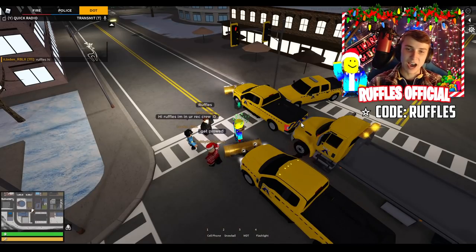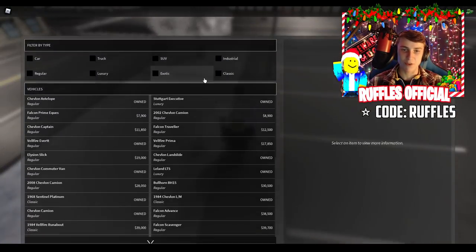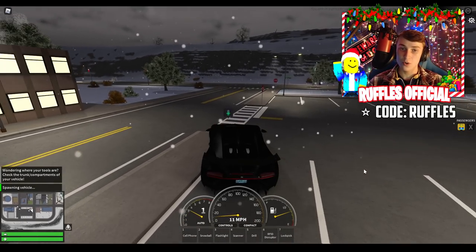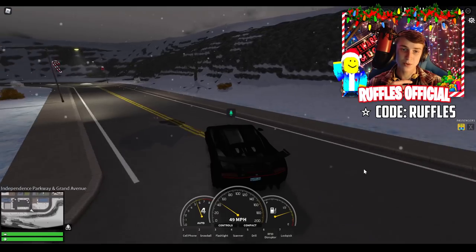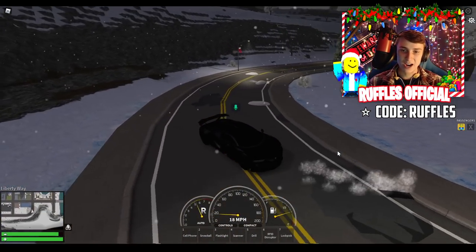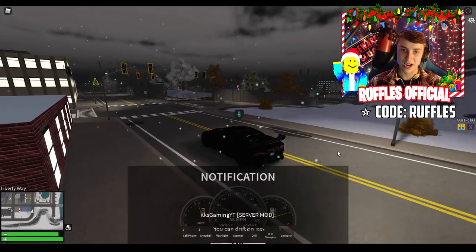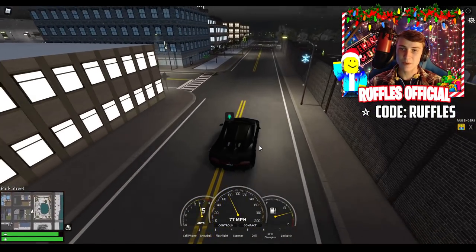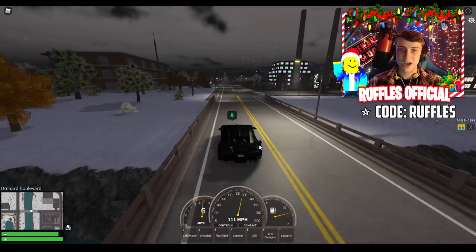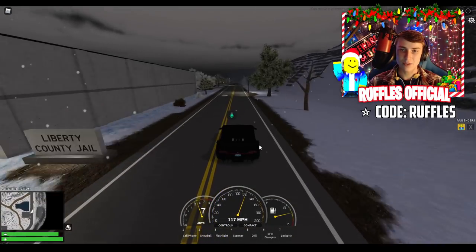Let me show you guys what happens when we hit a patch of frozen ice on the road. I was hoping they'd do something with snow on the roads this year, and they actually did. As you can see, I just hit a little patch of ice and completely lose control of my car. It only happens when your tire is spinning — it will spin out of control. DOT can help clean up that ice by plowing over it.